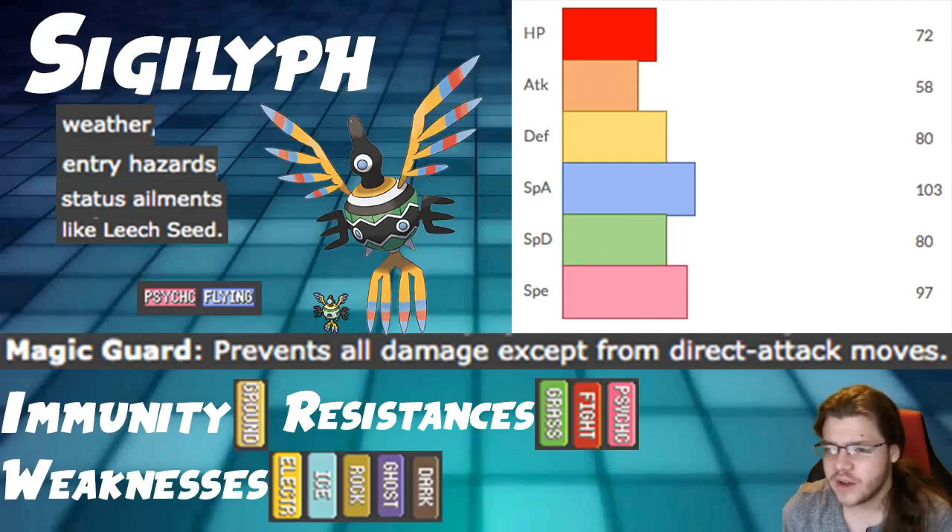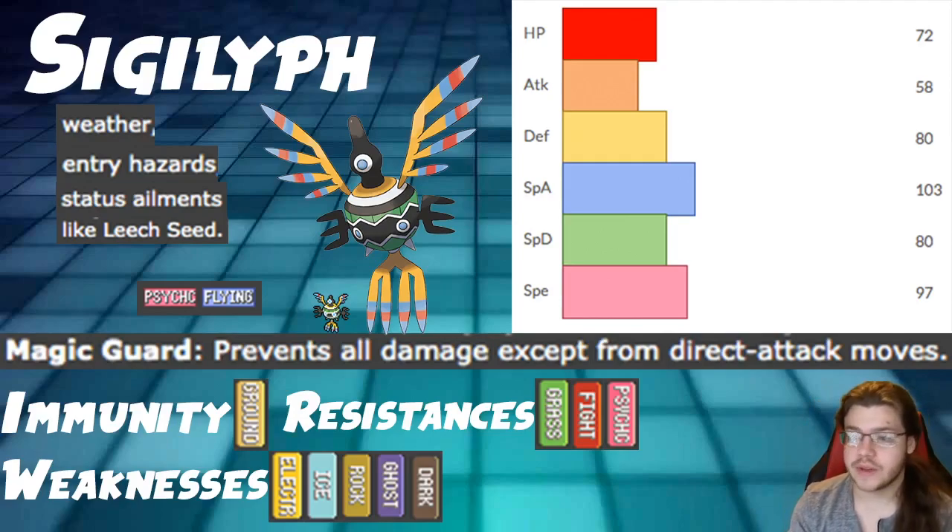The ability Magic Guard prevents all damage except from direct attack moves. So it stops things like weather, entry hazards, status ailments, and moves like Leech Seed that aren't direct-damage attacks — things that just sap a little HP. It also stops Life Orb damage, so if you have Life Orb on this Pokemon, you don't take Life Orb damage, which is actually pretty cool.